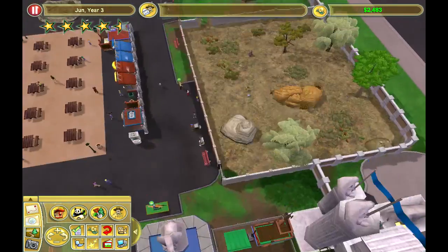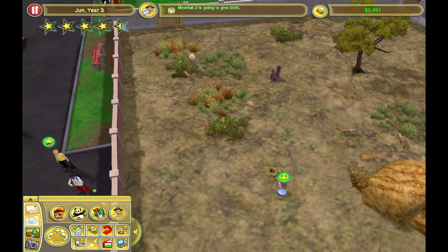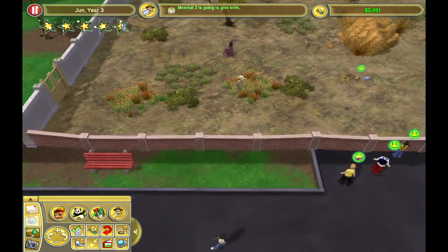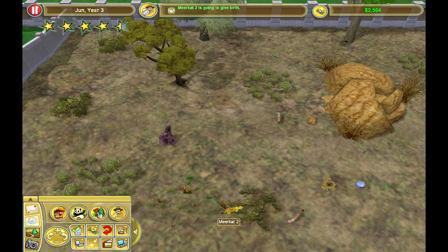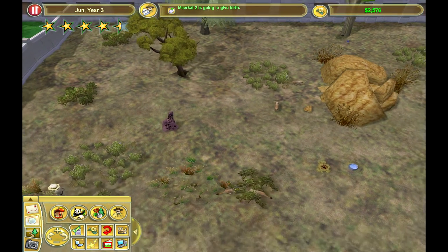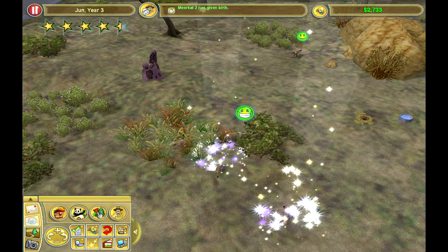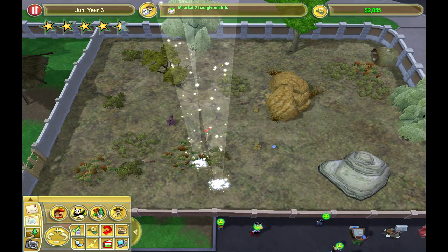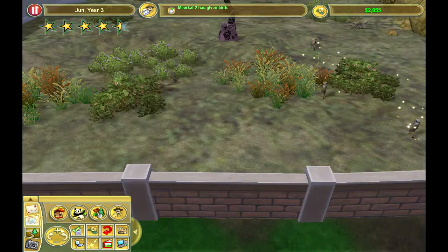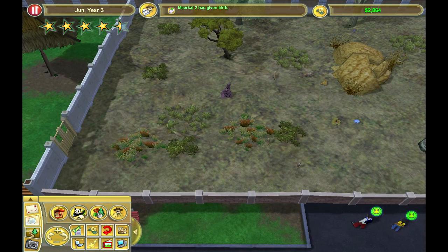I'm surprised the meerkats haven't tried to escape. Meerkat 2 is going to give birth — oh, we've got another two meerkats! This is where it gets fun — they're all going to start escaping now, aren't they.